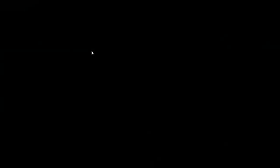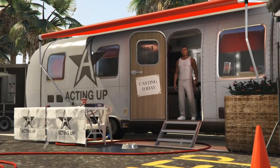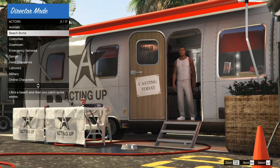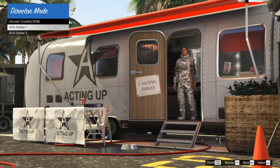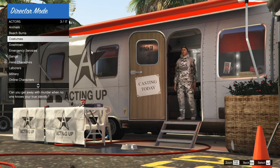Let's get right into it. So load into story mode and open up that interaction menu and head to director mode. Go into your actors, then GTA Online actors, and go ahead and shortlist that actor.